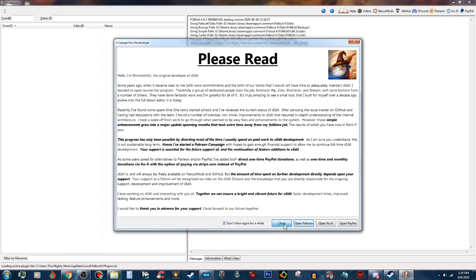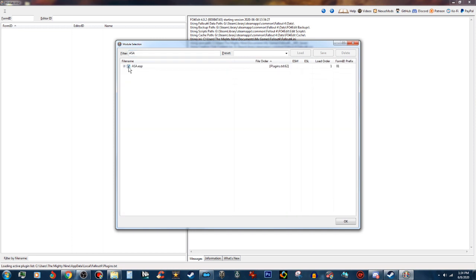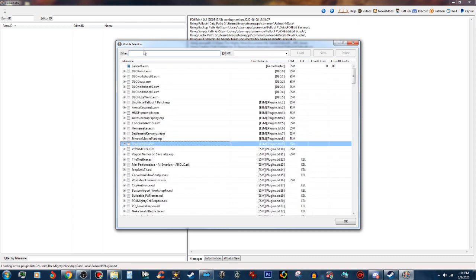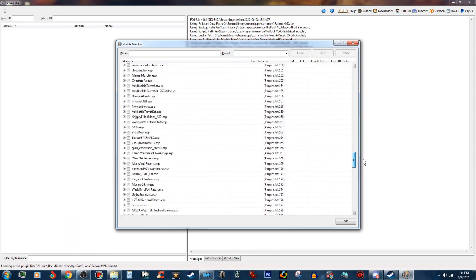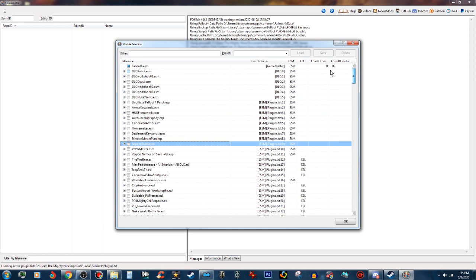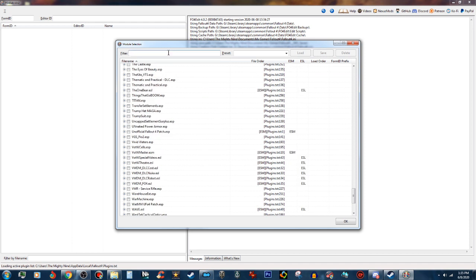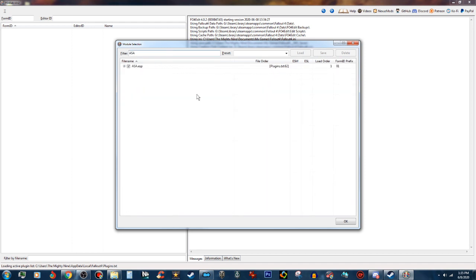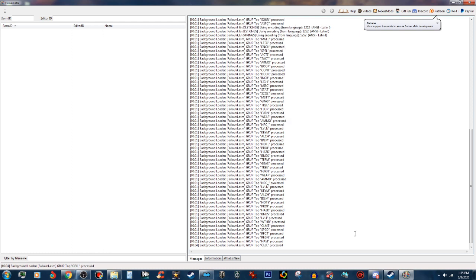We'll close that dialog when it comes up. Select None, type ASA into the search box, and check that. You can see it only requires Fallout 4. ASA is in there — click the file name and it'll pull it to the top. We'll go ahead and load that, which will load our Fallout 4 ESM and the mod.